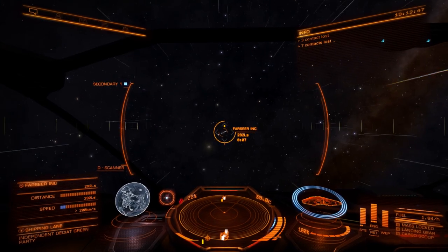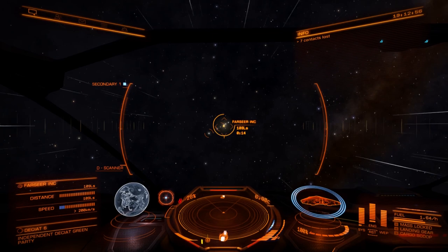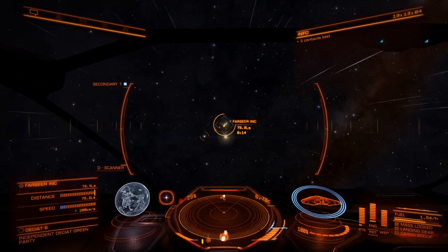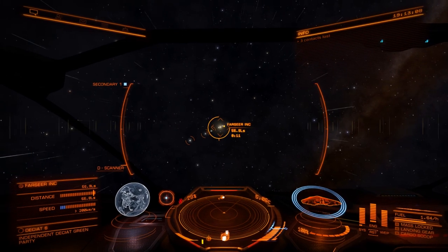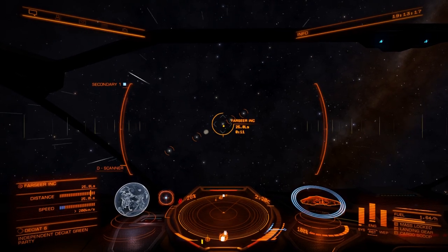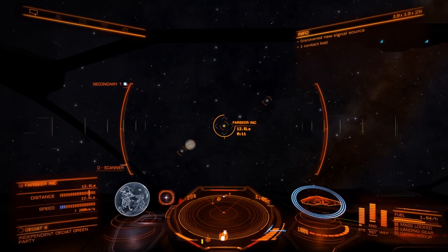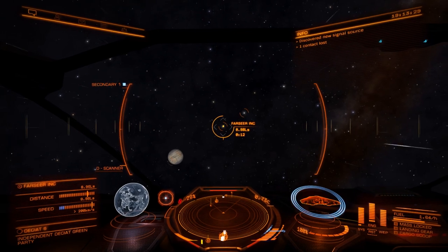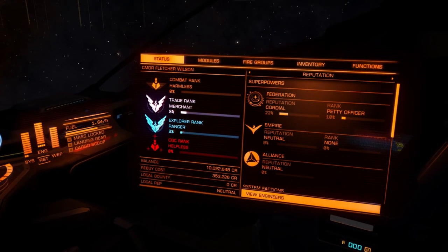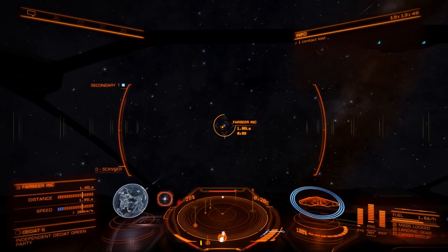We are now approaching Farseer Inc., where our engineer will hopefully tell us the next thing we have to do - because I sure don't think our search for materials is over with these meta alloys. That's just to start things up. Next we're going to have to find other materials, possibly even more difficult to acquire. Technically we got the meta alloys from a market, so that was pretty easy. Hopefully we'll have to find stuff on worlds and really hunt for it.